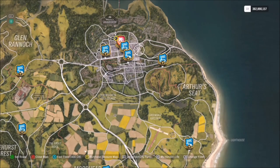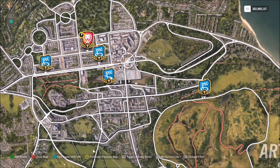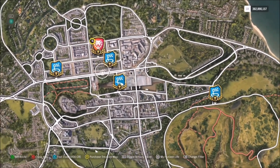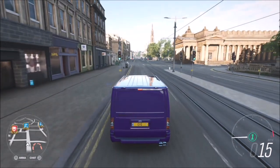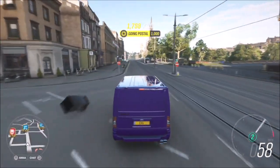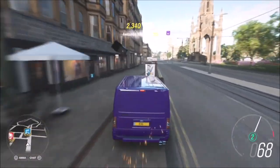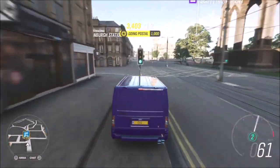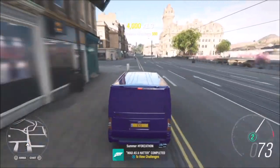There are loads of bins dotted across the map, but I recommend heading up to Edinburgh — specifically Princess Street, which is the long main street in the middle of the Edinburgh area. The reason for that is because there are bins scattered everywhere. On this main street where the trams go, on both sides of the road there are bins dotted around every couple hundred yards — it's literally ridiculous.